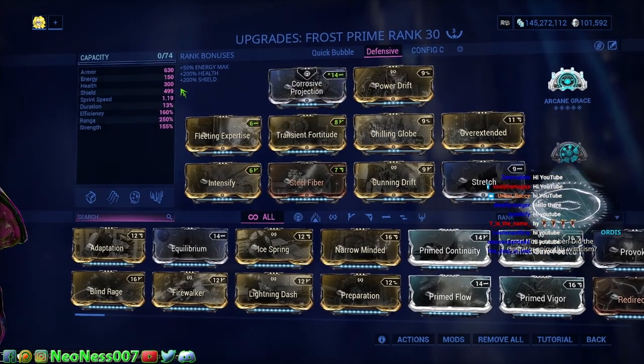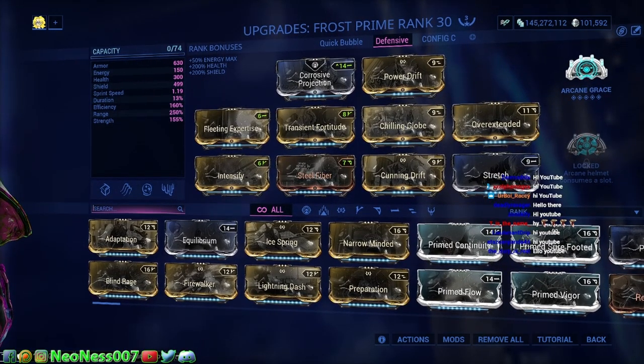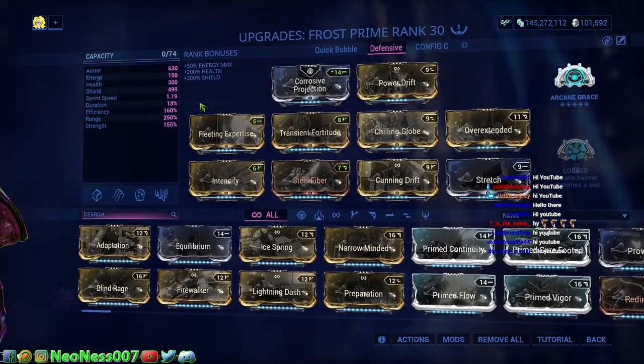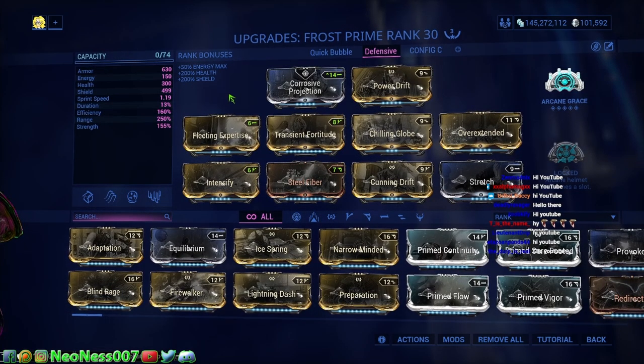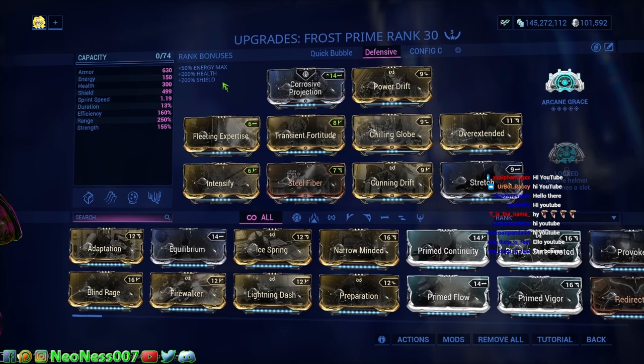Same thing with Rhino. You're going to kill the boss on Venus for Rhino. You gotta kill the boss so that you get three different parts to drop — one part will drop every time for both of these frames. You need Rhino's Neuroptics, his chassis, and his systems, and you buy his blueprint from the in-game market, which again I'll show you in a second.